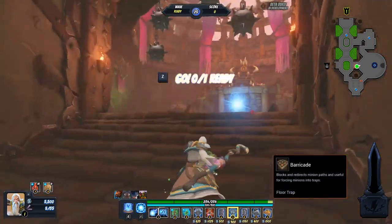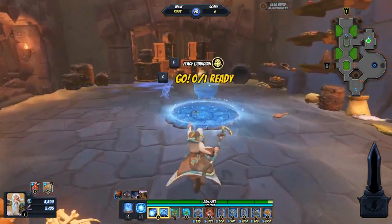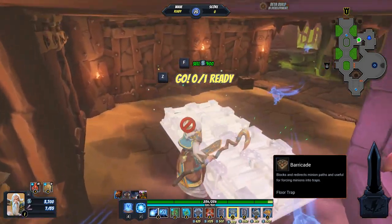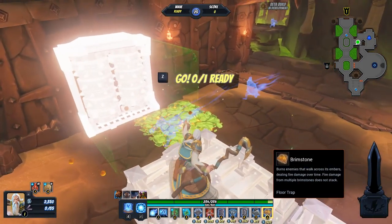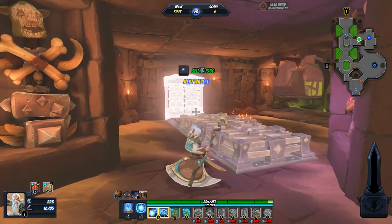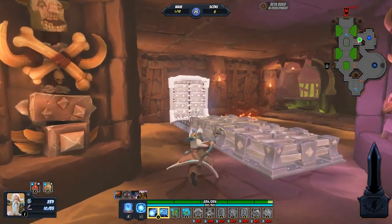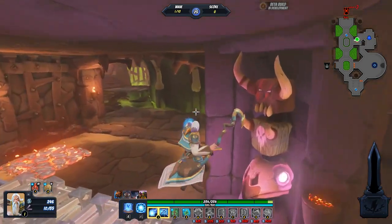We're going to block off the southern and mid entrance, and then I'm going to block this one off too in the middle. That's going to funnel everything up through this side, and up here of course we've got that guardian spot which we can put into place. I haven't played around with the speed pad at all but it seems like it could be very beneficial for trapping, especially when playing solo. Let's get a grinder in the mix, maybe a little fire, and then that leaves me enough for some spikes.